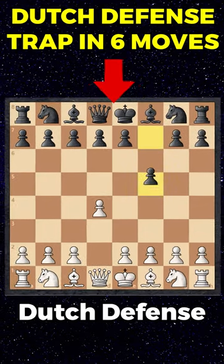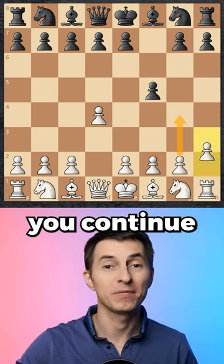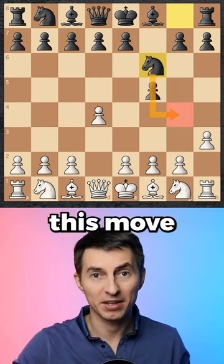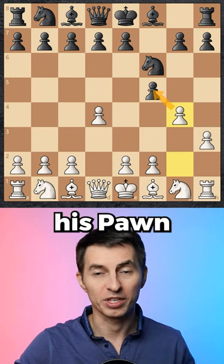This is how you can defeat the Dutch Defense in only six moves. You start off with pawn d4, and after pawn f5 you continue with pawn to h3, getting ready to play g4 on the next move. Black plays knight f6, seemingly preventing this move from happening, and yet you play pawn to g4 anyway, challenging his pawn.